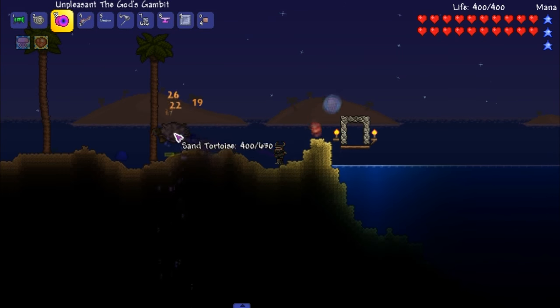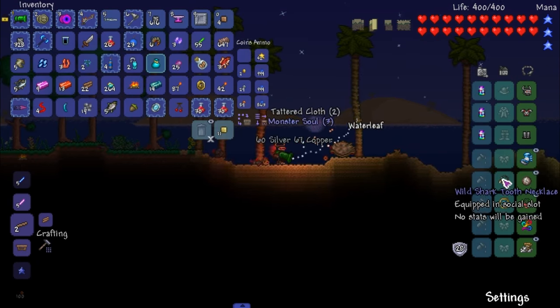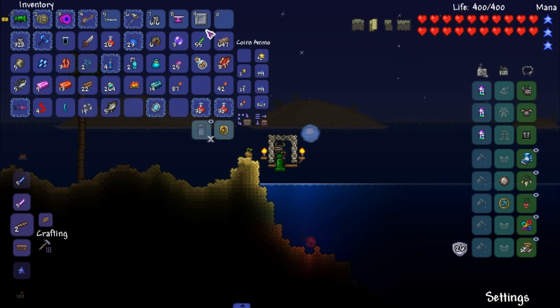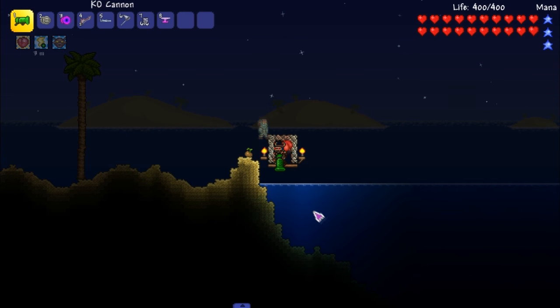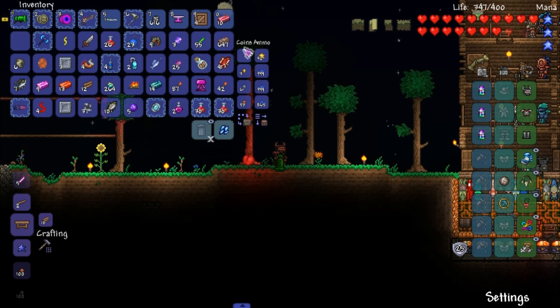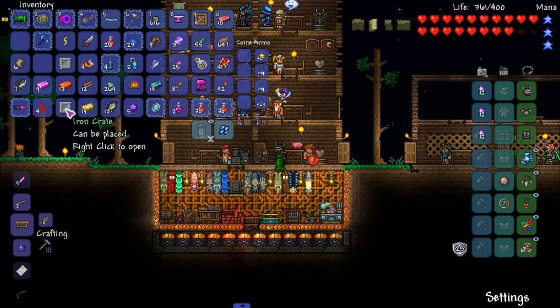I'm not seeing any spike cores drop, so this weapon probably doesn't work for that. Let's open that up — oh, target sauce, might as well get a new pet. A meteor fell from the sky — we got a hollowed crate from it! That's actually really good. Thank you, meteor. My inventory cluttered up, so I went back home. Let's pop open what we got — mini meteorite, enchanted sundial.